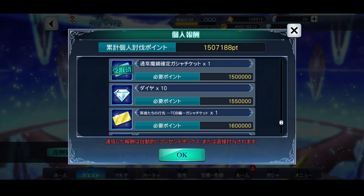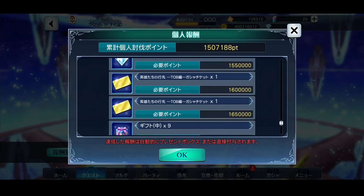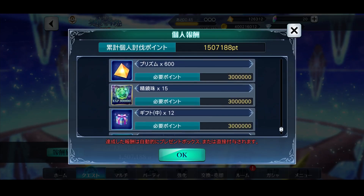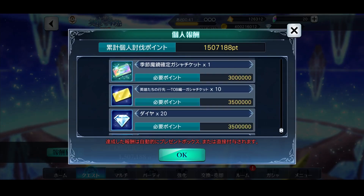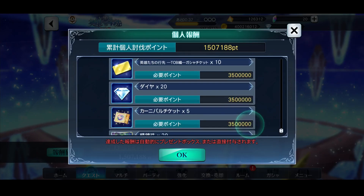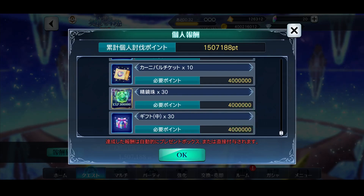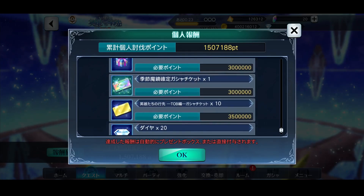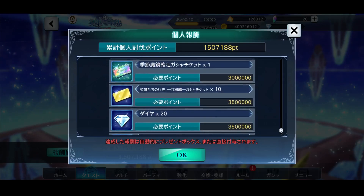I'm very happy with the reward structure — they finally gave us rewards past the three million threshold. Normally you'd get everything at three million, but now at 3.5 million you get 10 tickets and 20 diamonds, and at four million you get another five-star ticket and more diamonds. For someone like me who grinds to three million in the first few days — I'm already halfway there and the event has only been up three days — this means it no longer feels like a waste to grind early.